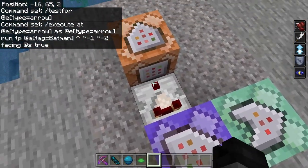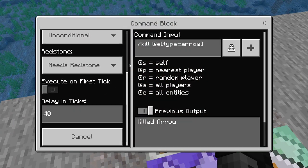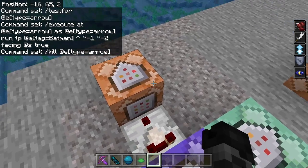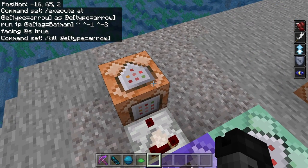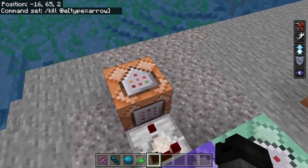Off to the side I have a comparator heading into an impulse command block with a delay of 40 ticks: slash kill @e[type=arrow]. Because otherwise you would be stuck on that arrow. You can adjust that if you want it to be longer or shorter, depending on what kind of distance you're typically going to be using your grappler for.